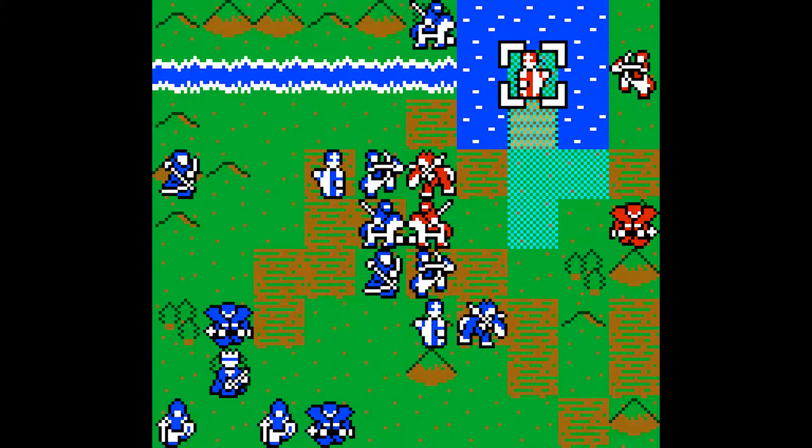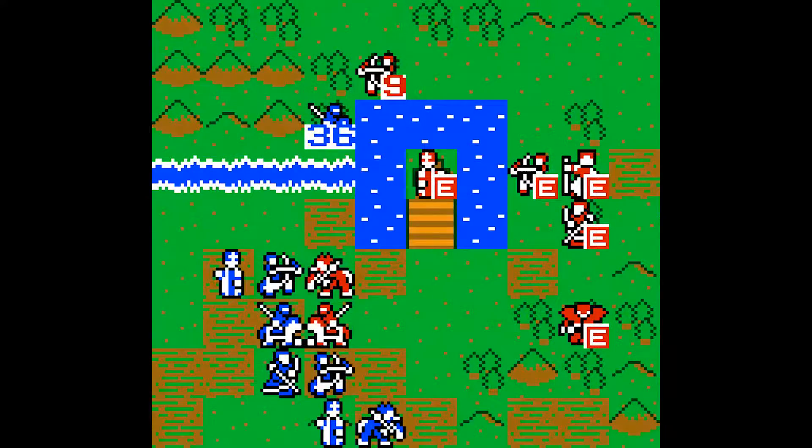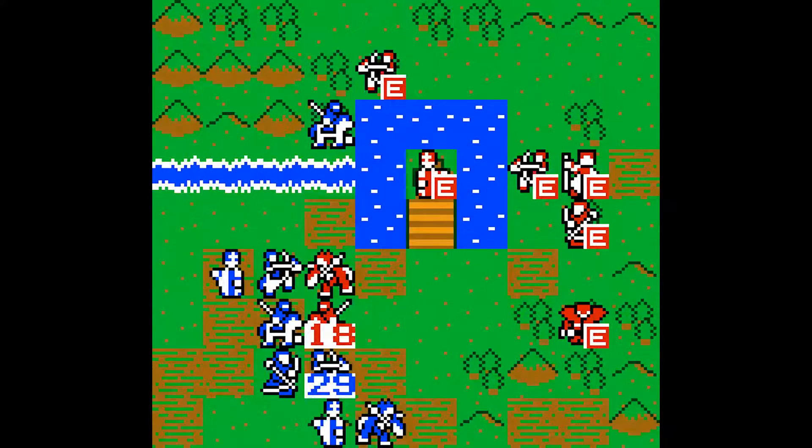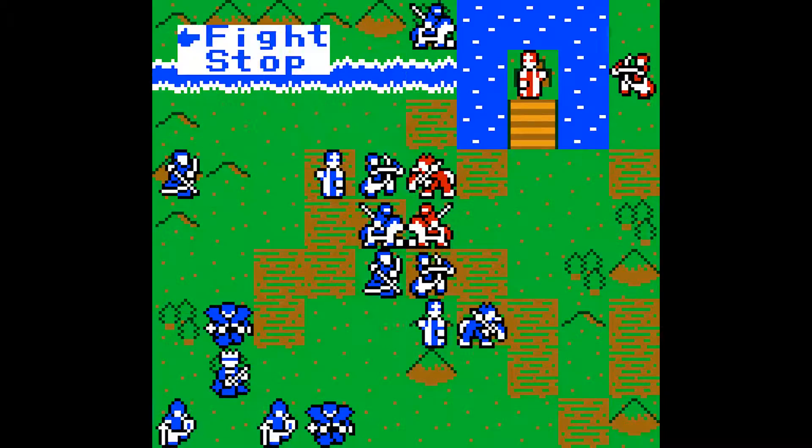Any sudden critical shouldn't actually kill many of my party members now. So at this sixth try, everything is finally going swimmingly. The fifth try would have worked as well, if he didn't go for my weakest units. I wish there was a bench in this.